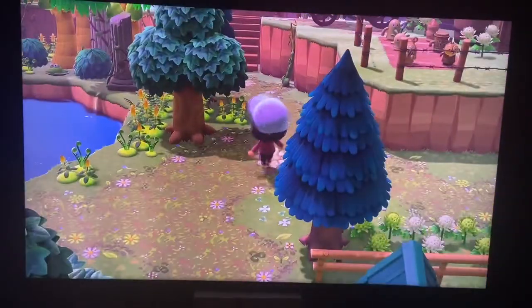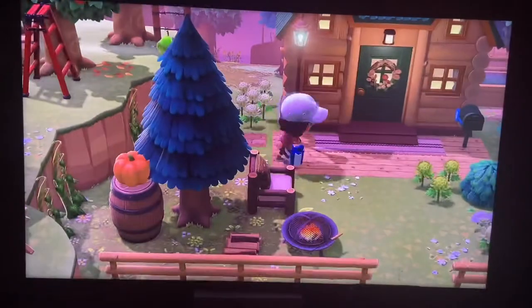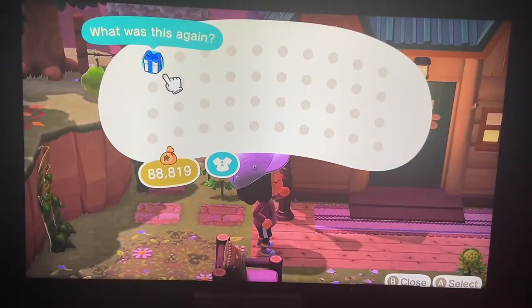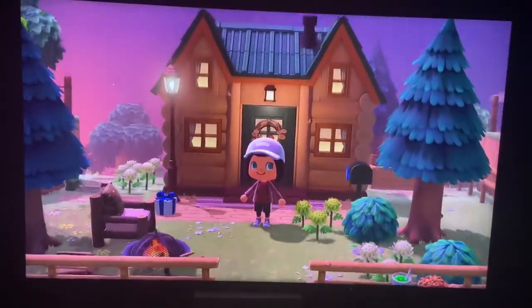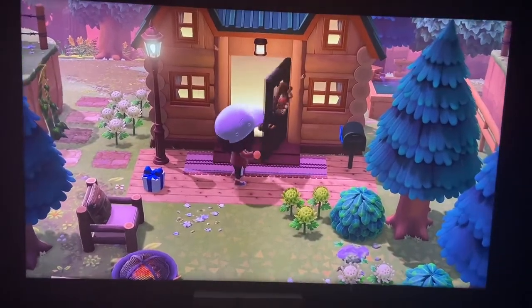This kind of gives us an idea of where we are. Oh, there's a present. You know what? This present isn't for me, this isn't for us. So don't pick the present up — it's not for us. I was so excited, I'm like woohoo! Okay, let's go ahead and go in and check out the house.